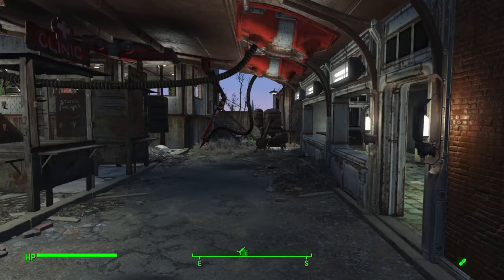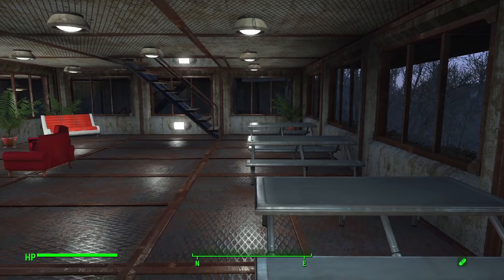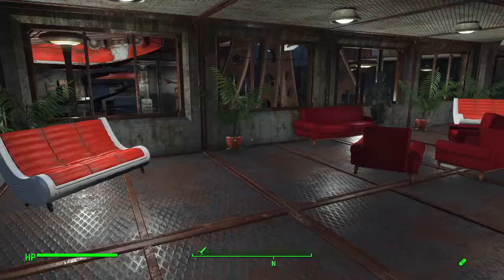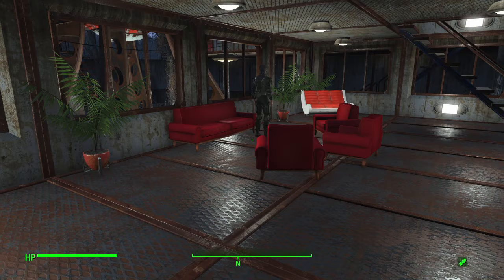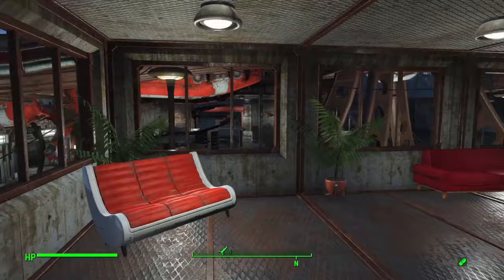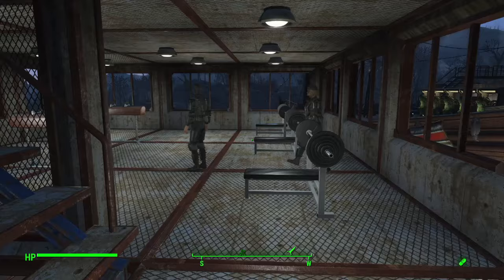Over here is our happiness center. At my usual settlements I have a separate cafe with the bar and Nuka World mixing machine, and a separate lounge area. In this location, because I wanted the market to feel more organic - like an on-the-road trading post - I left the bar out there and combined the lounge and dining areas together, mostly due to space constraints as well.